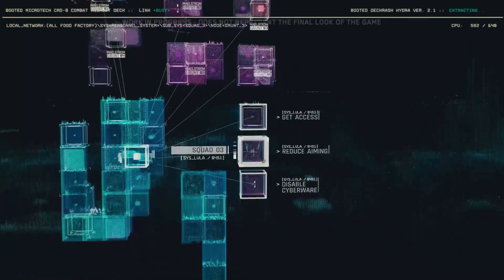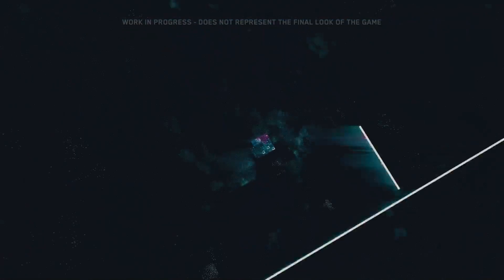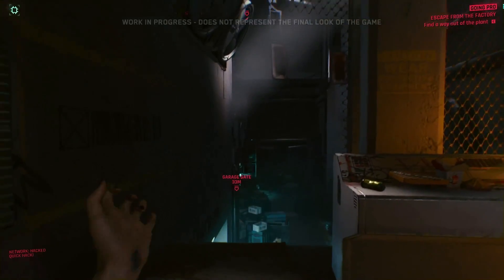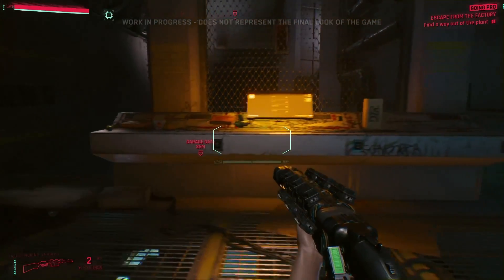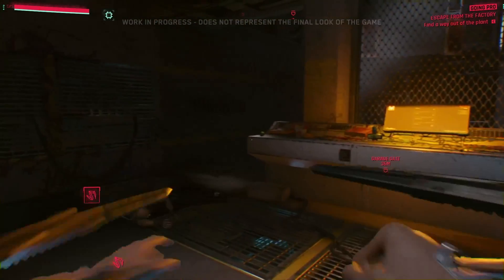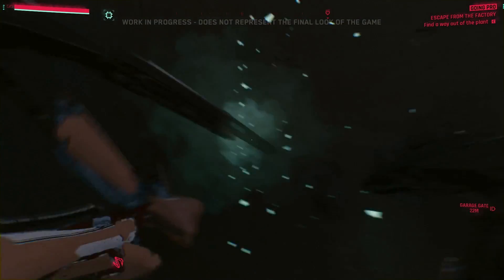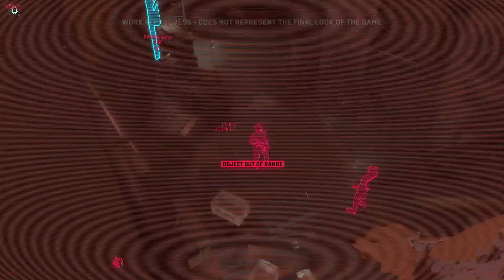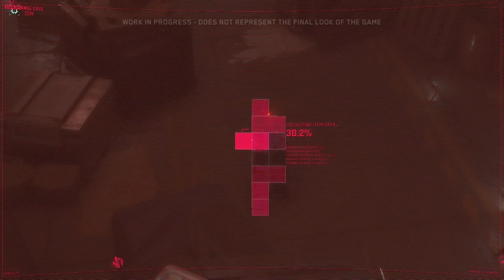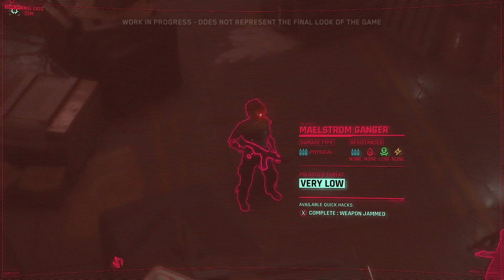Let's focus on the squad containing the Maelstrom ganger we just connected to. From here, we can deploy software that affects the whole squad. We'll simply unlock the ability to perform quick hacks. Using the back door we unlocked, we'll install a virus that jams the connection between the Maelstrom ganger and his weapon — this will prevent him from firing.